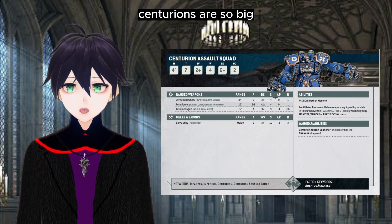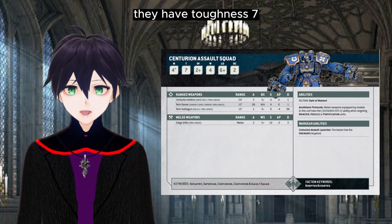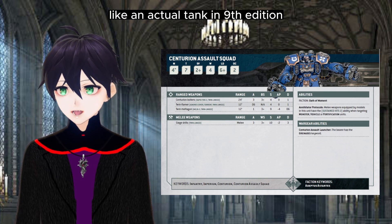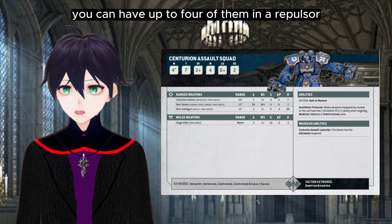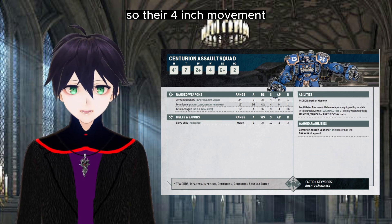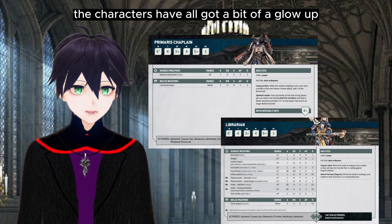Centurions are so big that they clip through their own datasheet — they have Toughness 7, like an actual tank in 9th Edition. And thinking of tanks, you can have up to four of them in a Repulsor, so their four-inch movement doesn't have to be that much of a hindrance.